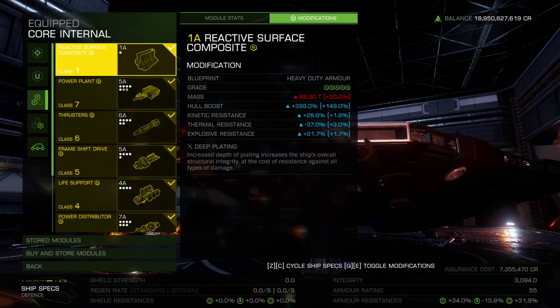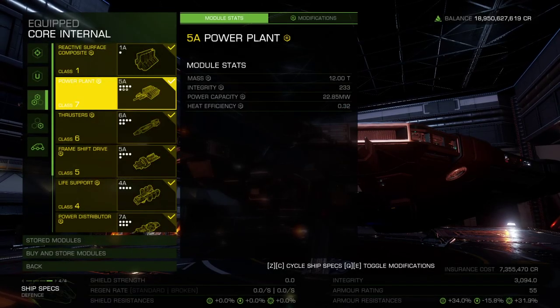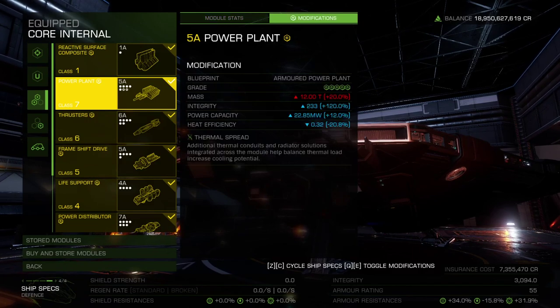We will soon address adding caustic resistance to our ship when we go over the optional internals. For the power plant, I've chosen to undersize it with a size 5A grade 5 armored plant using the thermal spread experimental. The theme of this build is to run cold, primarily to realize the Phantom's name. You want to become a ghost, invisible to the enemy while doing your Maelstrom recon. Thermal spread helps reduce your overall heat, and size 5A is plenty of juice for what we need while reducing your mass for a speed boost.